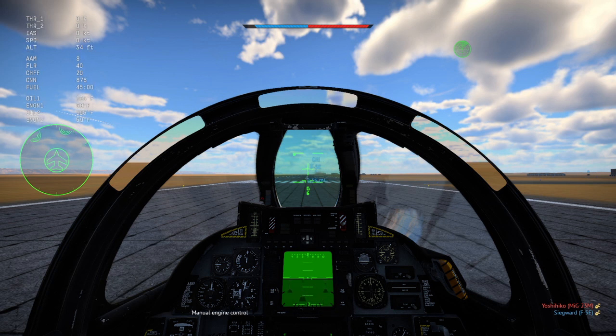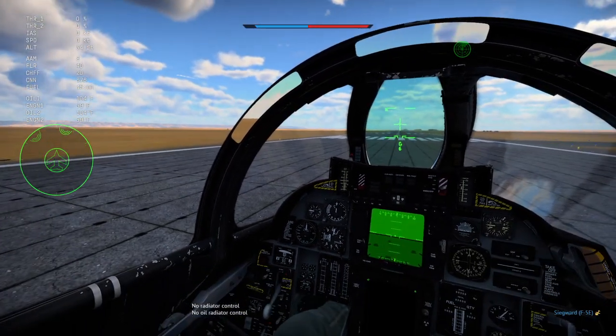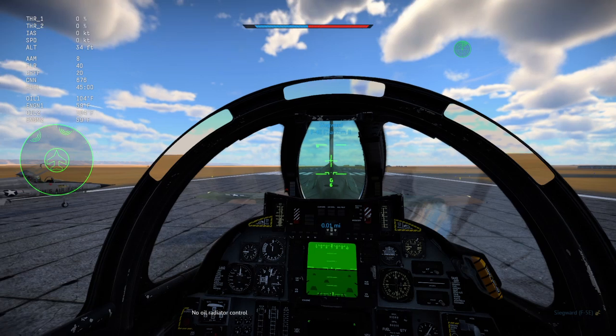First, manual engine control. There's no oil radiator in the Tomcat. For jets, an oil radiator is usually all you get. But Tomcats don't have an oil radiator, so we don't need to worry about it.